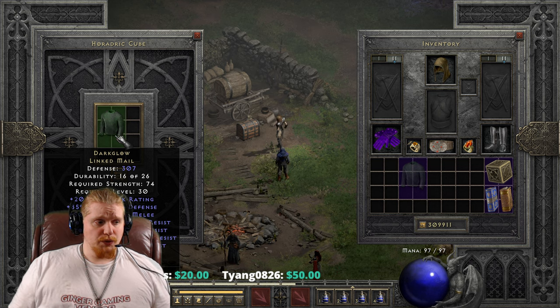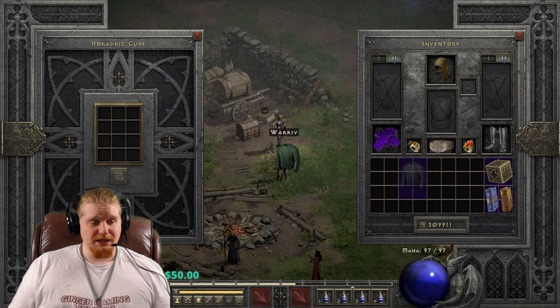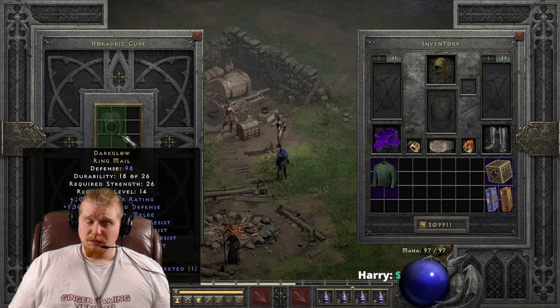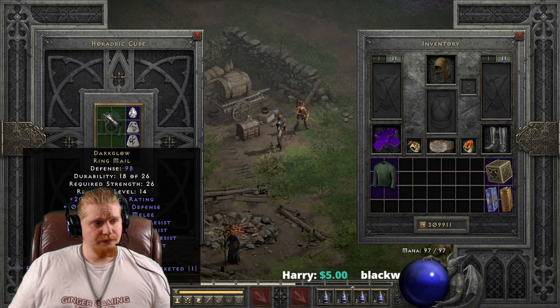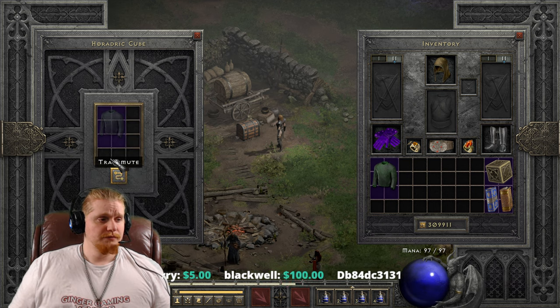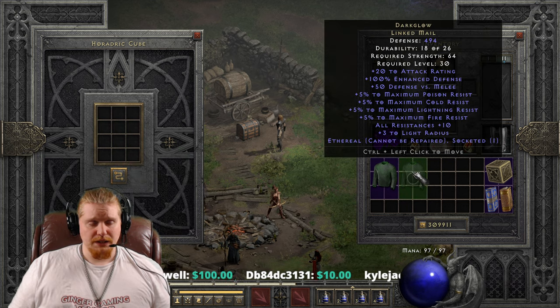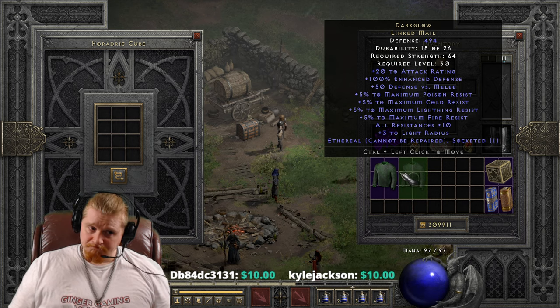It is lacking some very important Mercenary things, like faster hit recovery and lifesteal. If you didn't have anything else, I could definitely see an upped Dark Glow Ringmail being useful on a Mercenary. Of course, if you had the ethereal version, it would be a little bit better. So let's upgrade the ethereal version and see how much defense it gets. We go from 26 strength, level 14, and the defense fixes itself when upgraded — it goes to 494. So not bad, a little bit more defense, level 30. Definitely a little bit more viable for a Mercenary.